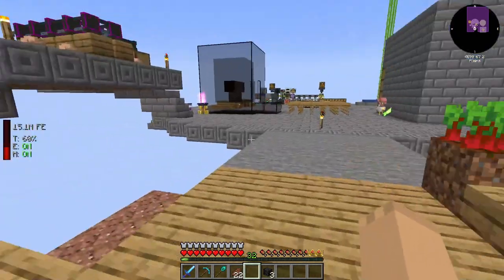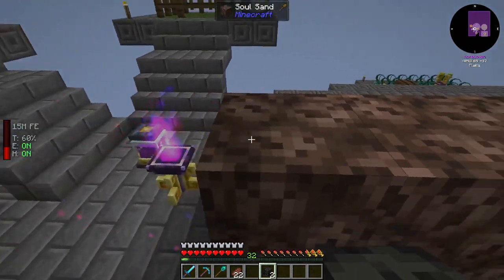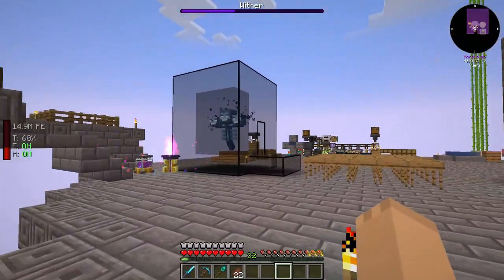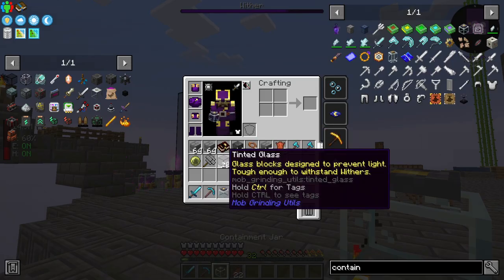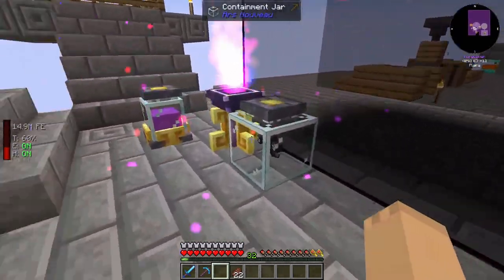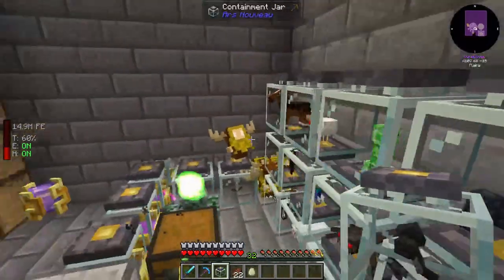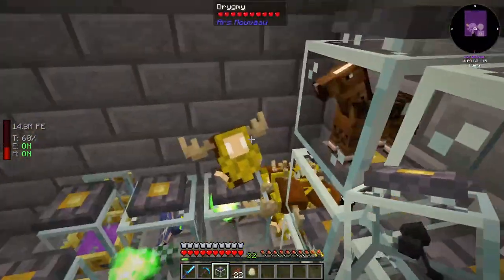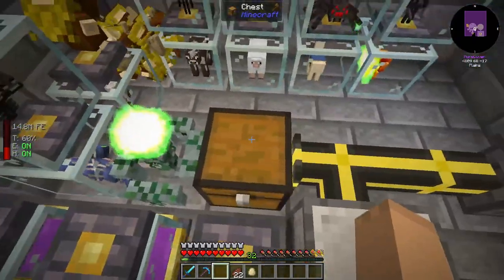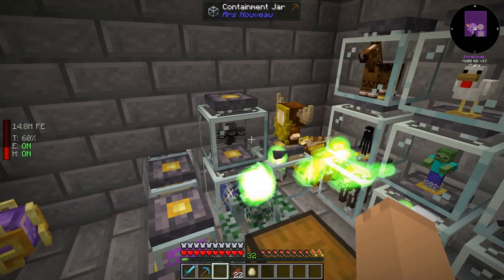I'm just going to set him over here so we don't mess with him. We'll set this one up. We don't have the containment jar down yet. Okay, so he's fully formed. Now we've got a fully formed wither in here. We'll set him right above the phantom here. The jiggies do love their farm and their stuff. Let's see if this actually gives us nether stars.